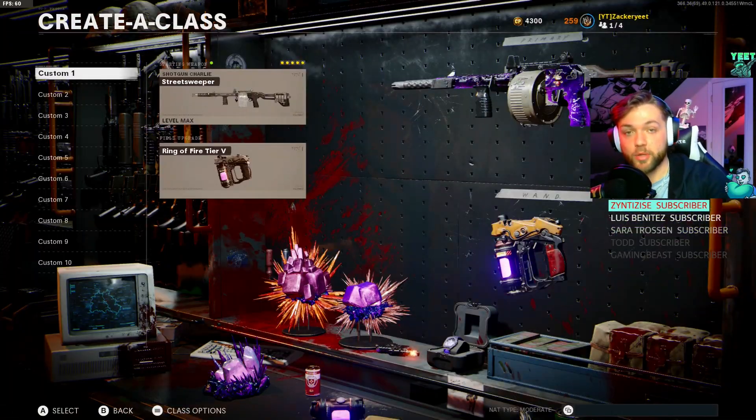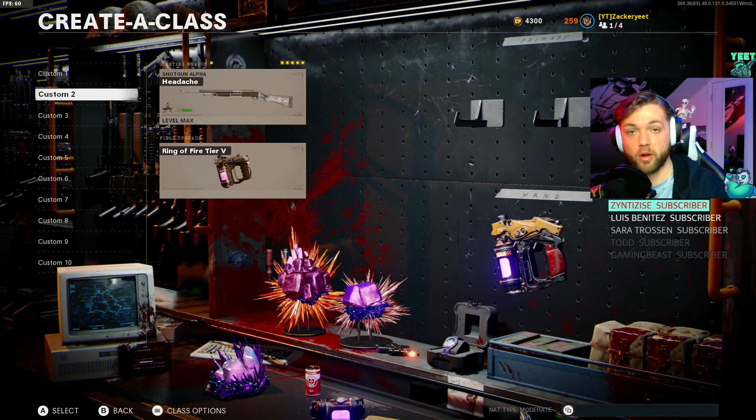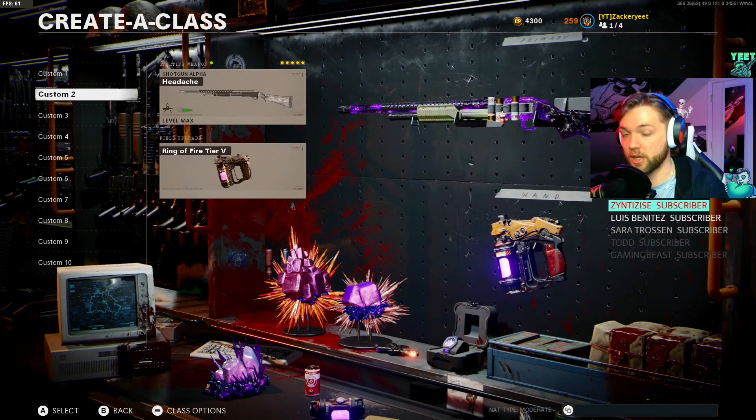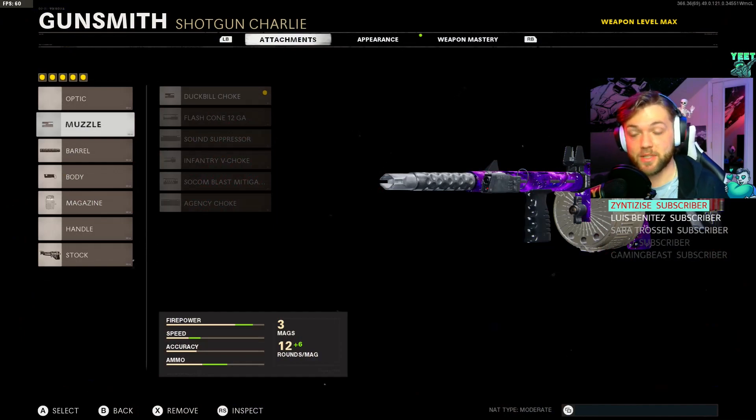Before we jump into the game, I'm going to let you guys know what you should take in to make it easier for playing round 100. First, the classes - I'd highly suggest taking the Street Sweeper or the Hauer. Both of these shotguns are by far the strongest weapons in zombies right now, especially if you're trying to go for high rounds. Either way, the Hauer is going to be like a ray gun - it'll still one-shot zombies.